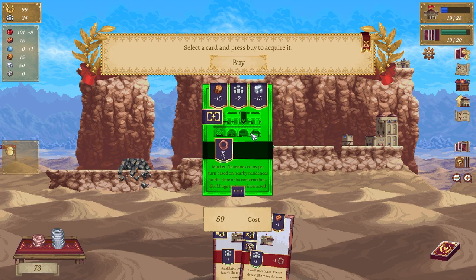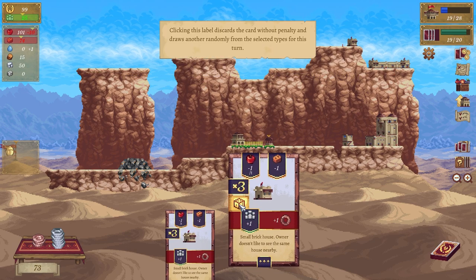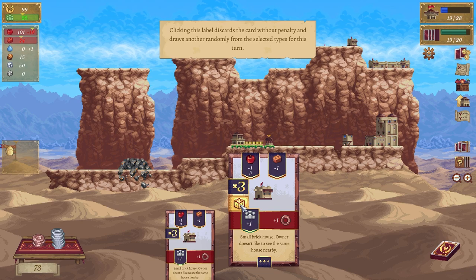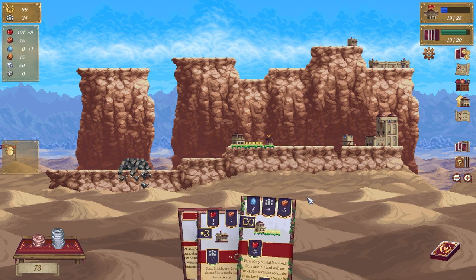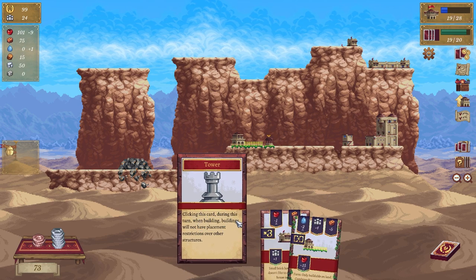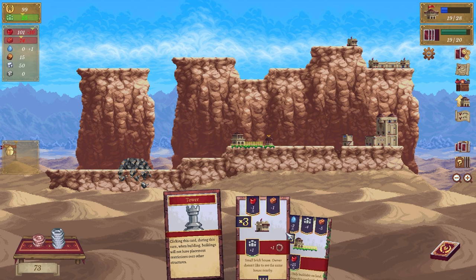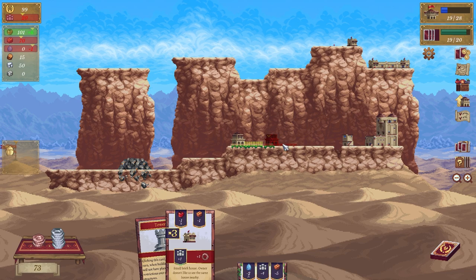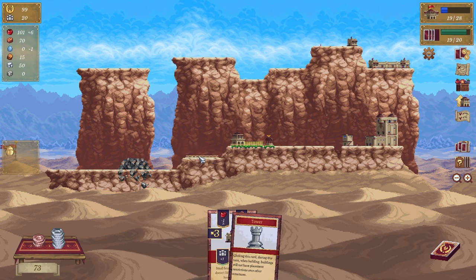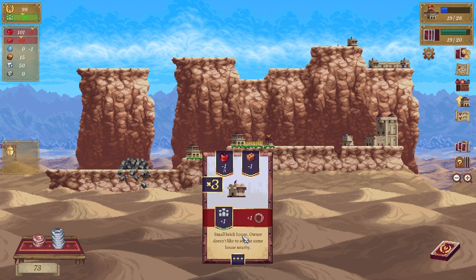Marketplace — that'd be cool. And fertilizer — sure. Then we can go in here which is the marketplace — 50 coins, wow, okay maybe not right now. What's this? Clicking this card: during this turn when building buildings will not have placement restrictions over another structure — oh okay!